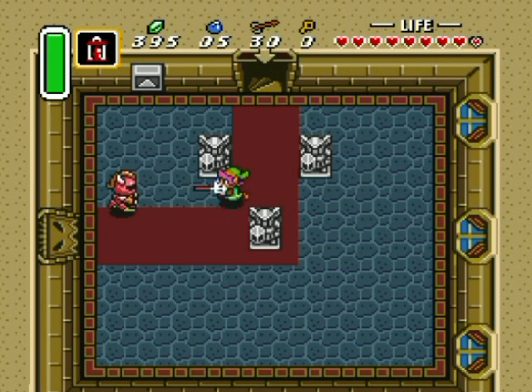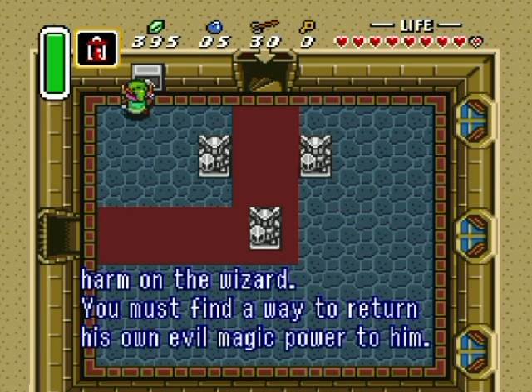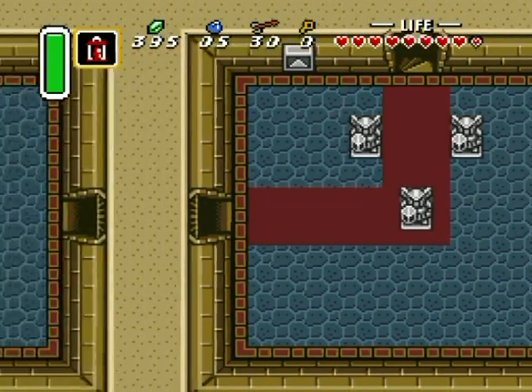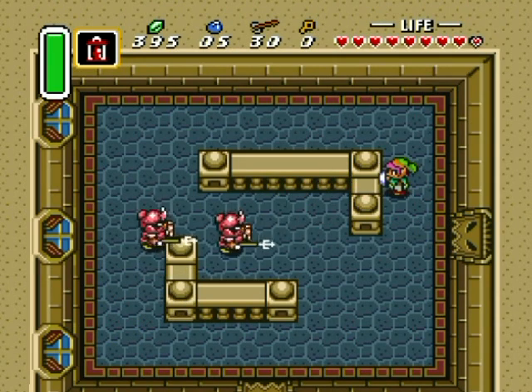Yeah, these spear soldiers are a lot like the bow soldiers and can be blocked. Listen well, Link — even with the Master Sword you cannot inflict physical harm on the wizard Agahnim. Of course, you must find a way to return his own evil magic power to him. By the way, those bat critters — the keese-like guys — those are Chesupas, if I'm pronouncing that correctly.